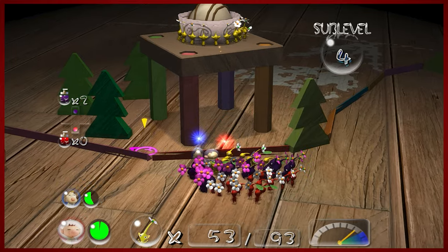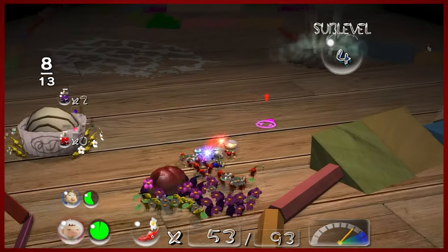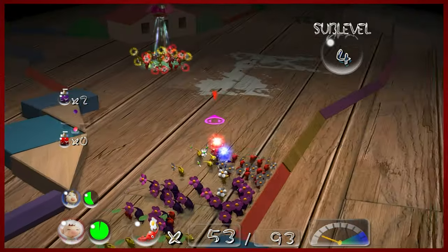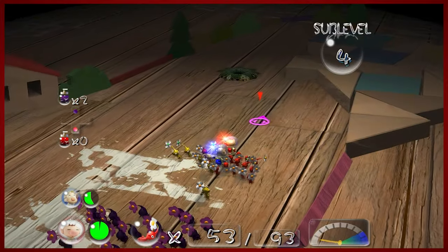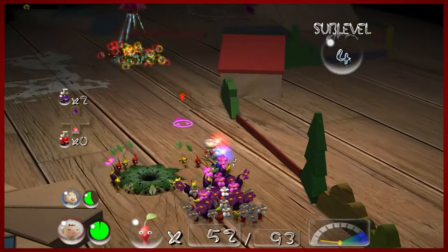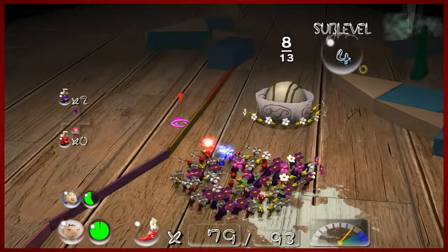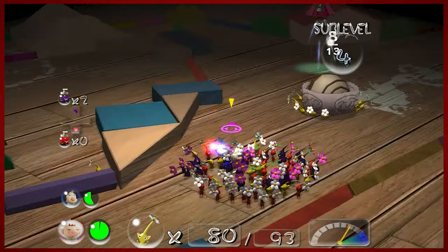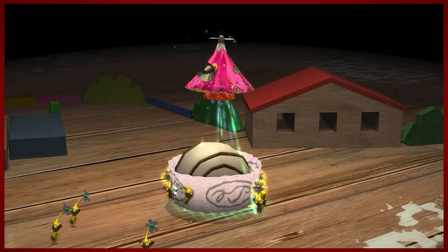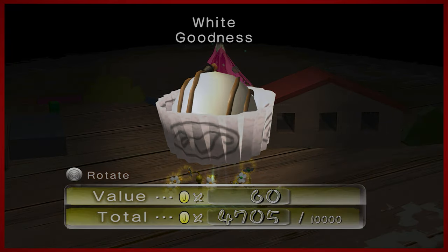Trying not to have these episodes last forever. I know for a fact that in one of these floors there is the purple candy pop bud, so I'm trying to be vigilant. Let's get that final treasure and be out of here. Keep losing purples, which is not the smartest thing. You've got to spend money to make money — or something like that. This, my friends, is the White Goodness. Now you can just navigate to the exit and move along, which is right here. Convenient.